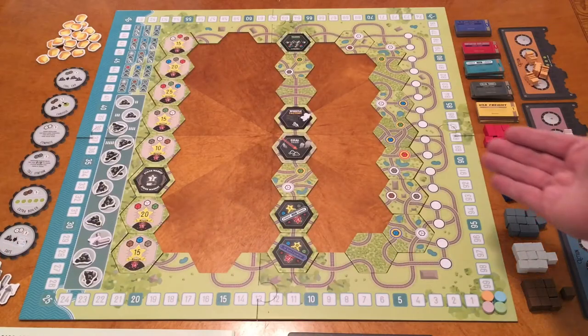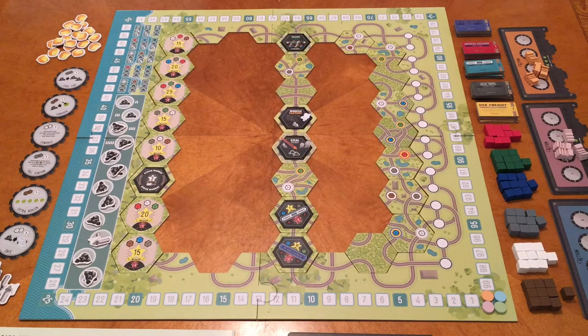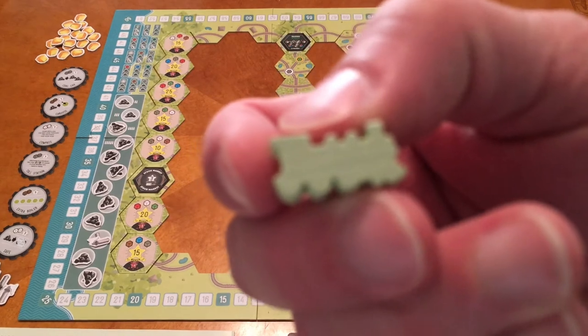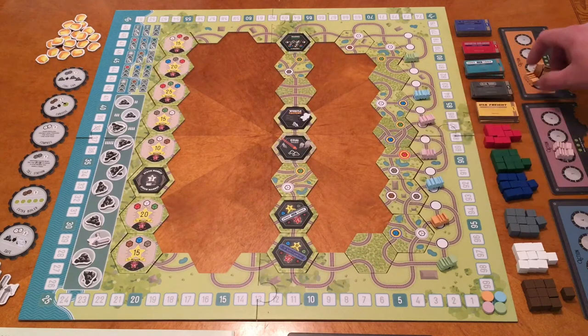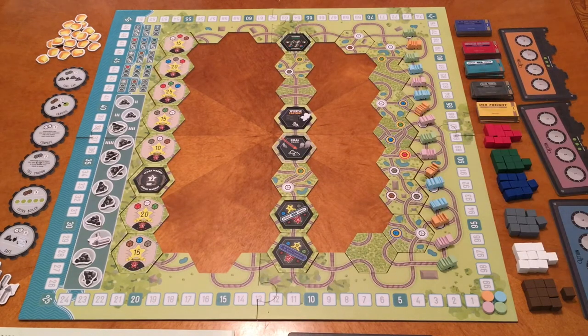The object of the game is to move your trains from the east coast all the way to the west coast. In reverse player order, starting with the last player, each player places their train on one of the starting spots — anywhere they want. Players keep going until all trains are placed. There are 16 spots, which works out perfectly for four players.